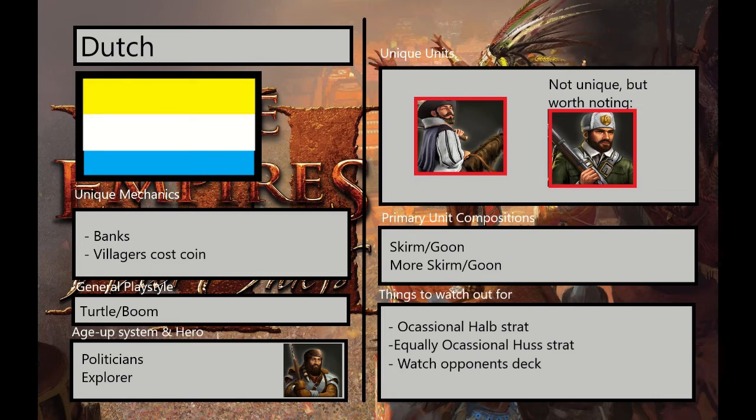Their primary unit composition involves skirmgoon, and then more skirmgoon, and more skirmgoon as well. They might throw in some artillery.